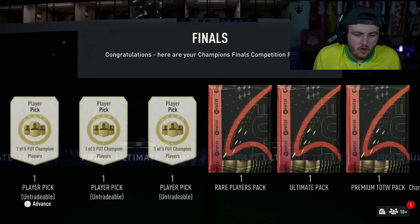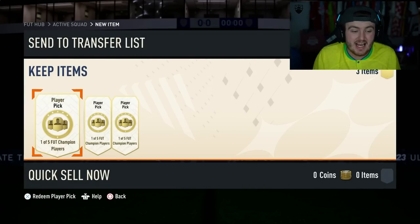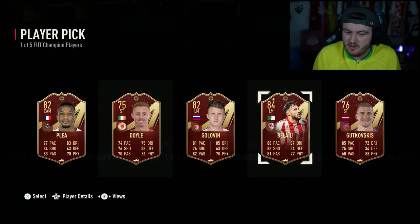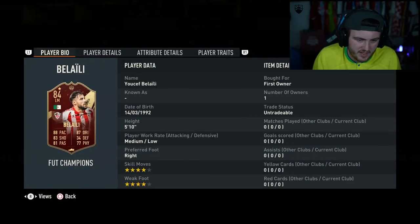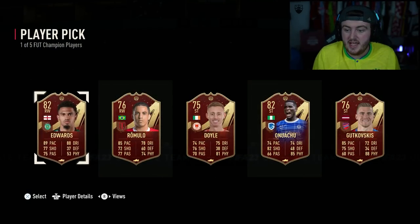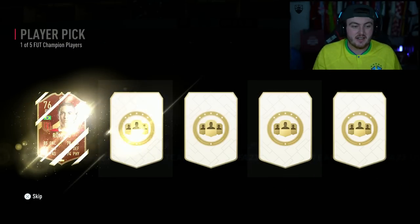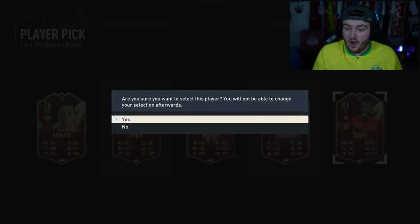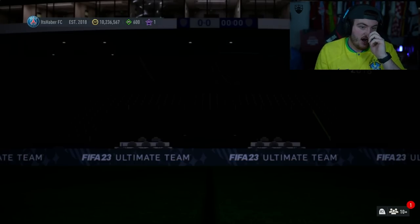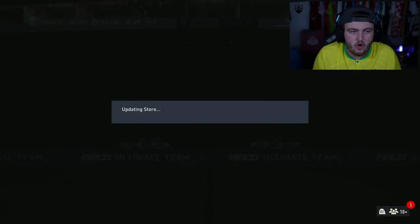Rank 5 FUT Champions time for me now. Hopefully inform Red Salah - I use the 91 inform Salah so a 92 would be a nice upgrade. We get ourselves Belele in the first one, 84 rated. The second one's going to be Edwards, 82 rated. Third and final player pick - DRB! I'll take that, pretty decent - 86 rated DRB. Solid. Overall not amazing, but we do have 10 million coins so it really doesn't matter anyway.